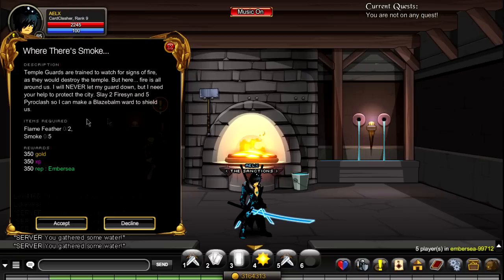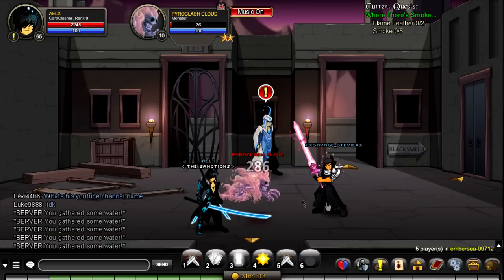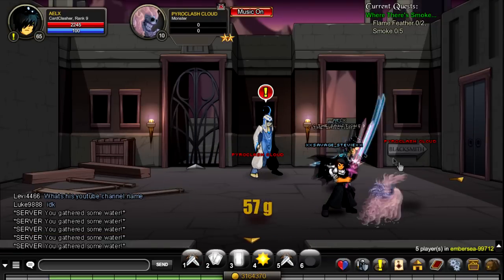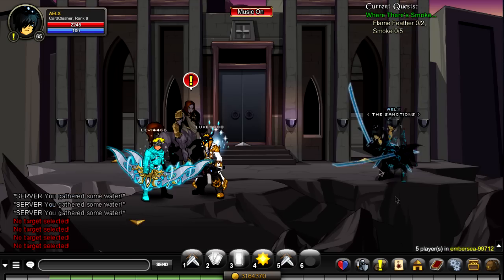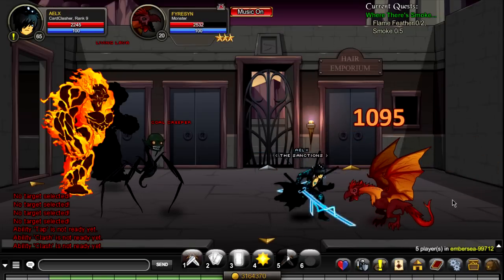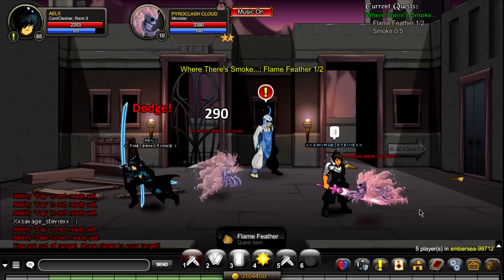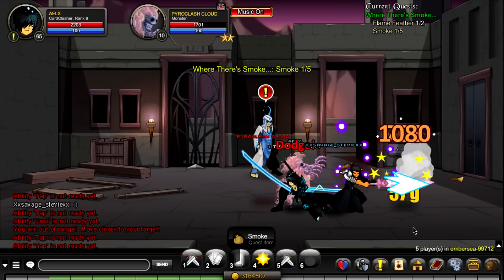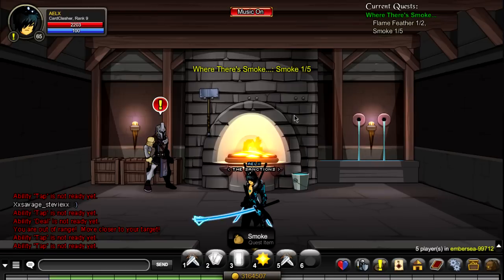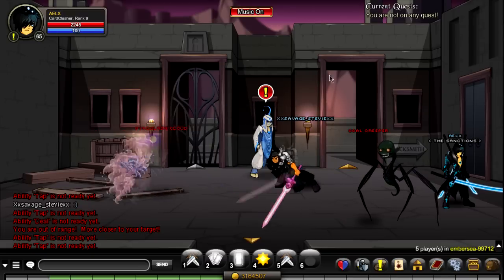To get the flame feathers you have to defeat the Firetons, and for the smoke you actually have to defeat the Pyroclashes. The Pyroclashes are these weird guys right here — they drop the smoke. It's not a 100% drop rate, but they do drop pretty often. For the flame feathers, you fight the Firetons until they drop. And yeah, that's pretty much it for this quest — we're done with the blacksmith.